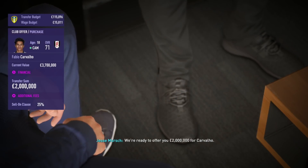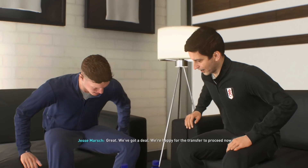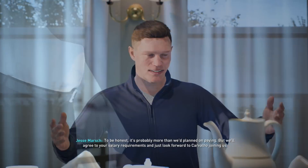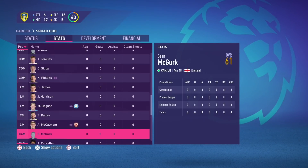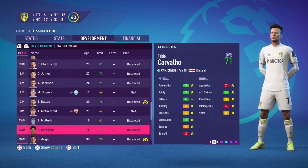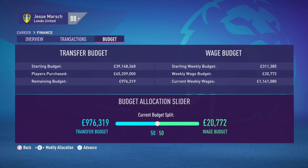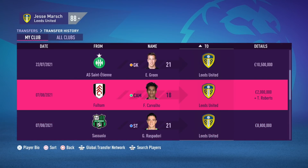My final signing is Fabio Carvalho, the Fulham playmaker — a tremendous young talent. His contract is also up at the end of the year, so you can get him for around three to three and a half million. I didn't quite have the money, so I did a swap deal including Tyler Roberts to make it work. Carvalho is only 18 years old with 86 potential and turns into an amazing playmaker — definitely worth picking up as a long-term successor to Rodrigo in the playmaker role.